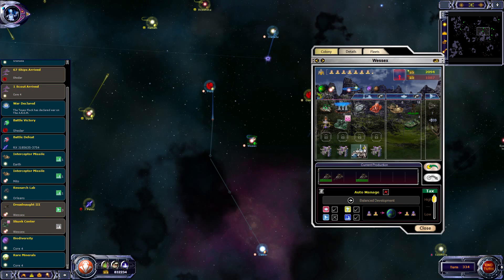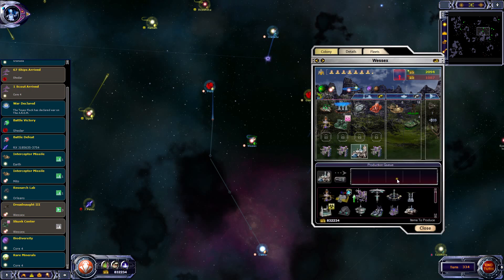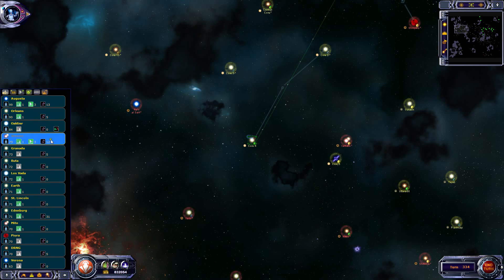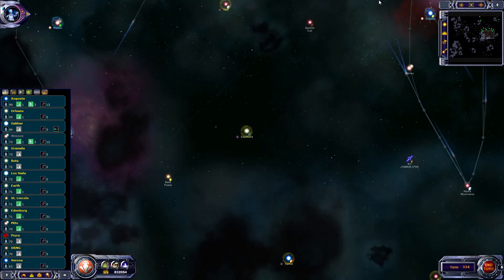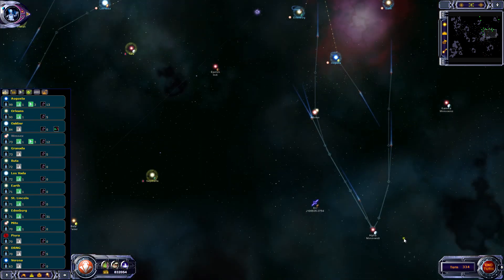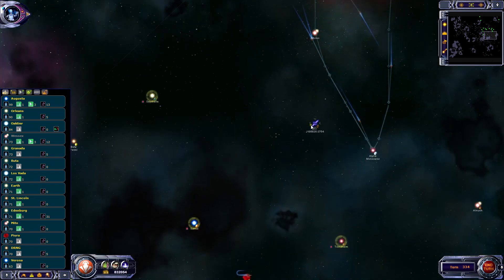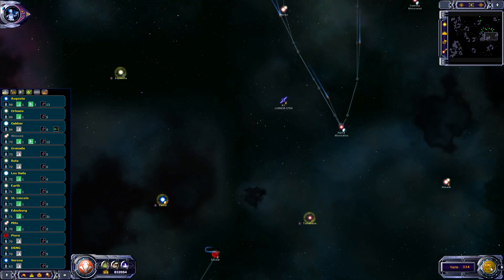The only other thing I really want at Wessex is more shipyards at this point, so let's do that. Biodiversity and rare minerals at Core 4, everything there's fine. I'm just going to watch the screen over what used to be Shioni so that we can see where the fleet goes.